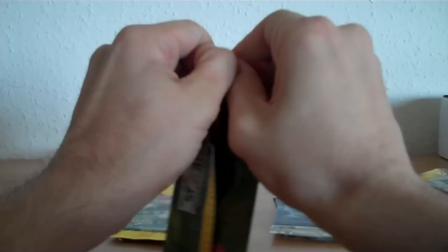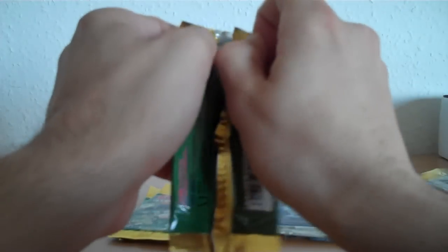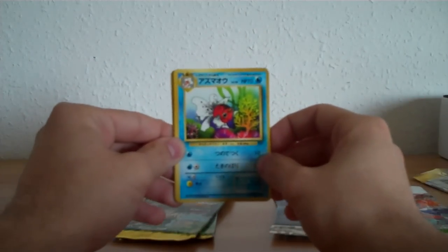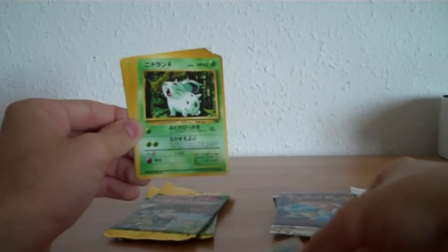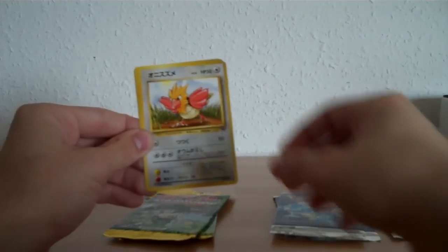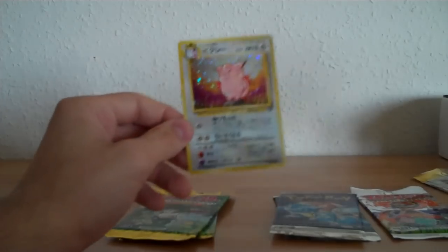Another great pack. Now the next pack of Jungle — Japanese packs are a little hard to open because they are so long designed or something. I like Japanese cards more than the English ones. They are much higher quality, and their price is a little cheaper. So we have Seel, Dodrio, Nidoran Female, Venonat, Bellsprout, Exeggcute, Spearow, Jigglypuff, and a Clefable — a holo again. Well, that wasn't a big surprise, nice pack.